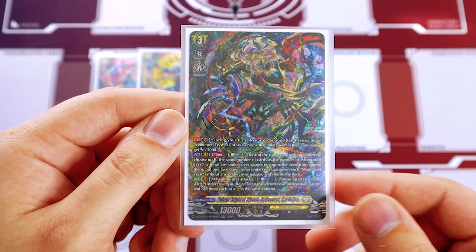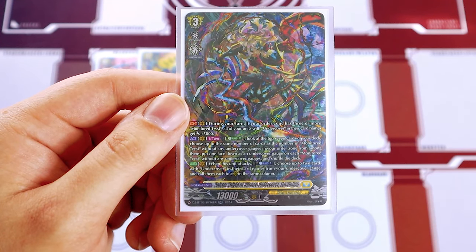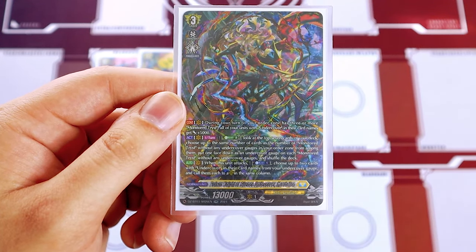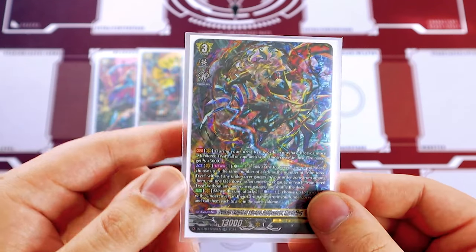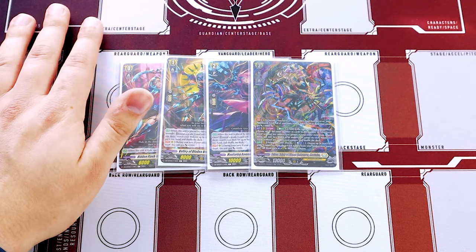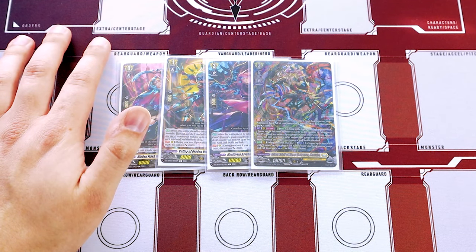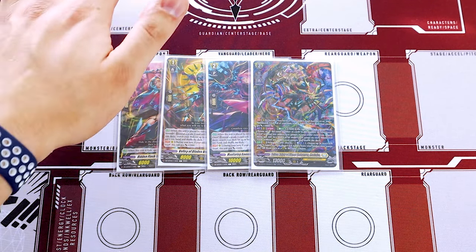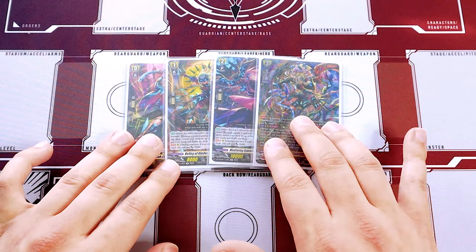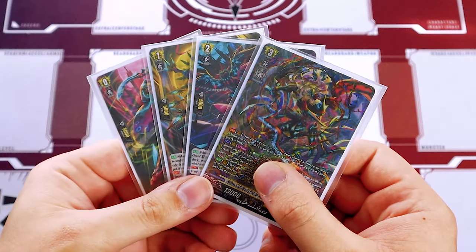We'll get into undercover gauges in a bit, but Mordallion's third skill is: when this unit attacks, Energy Blast one — choose two cards with undercover in their names from your undercover gauge and call them to rear guard in the same column. The whole point of the deck is you're using your set order zone to put undercover units from your deck underneath the Tists, then pull them out to your board — like playing with a second deck, with a lot more steps involved.